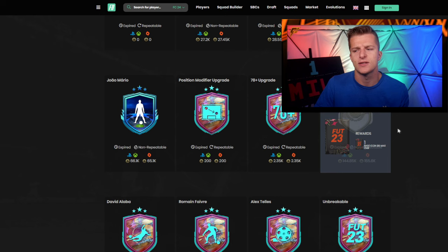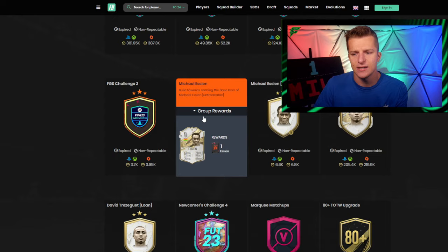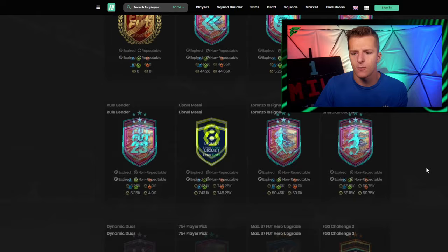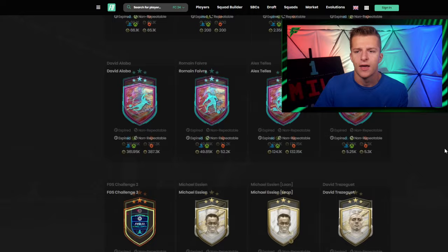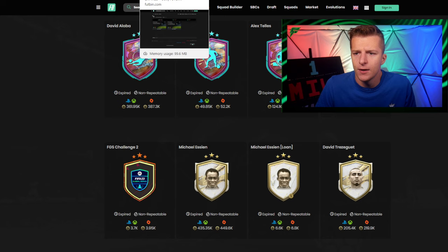On the 17th of October — no more than 10 days away — we got the Max 86 Icon SBC, which required an 84-rated squad and an 86-rated squad with an in-form. A few days later we got individual Icon SBCs for Baby Essien and Baby Trezeguet. We also got the Messi and the Alaba SBCs around that time, but mainly it was the Max 86 Icon SBC and those individual player SBCs.